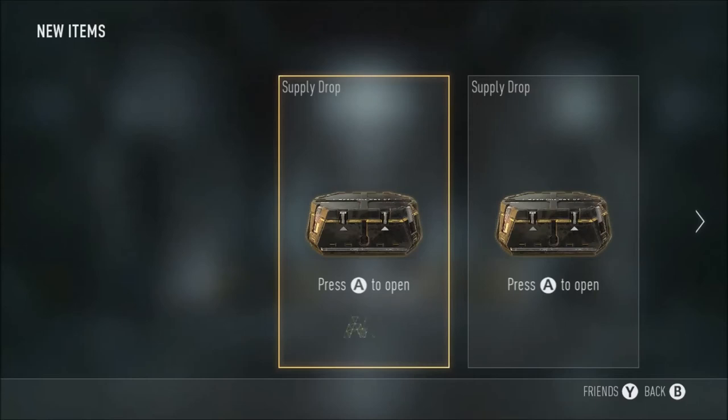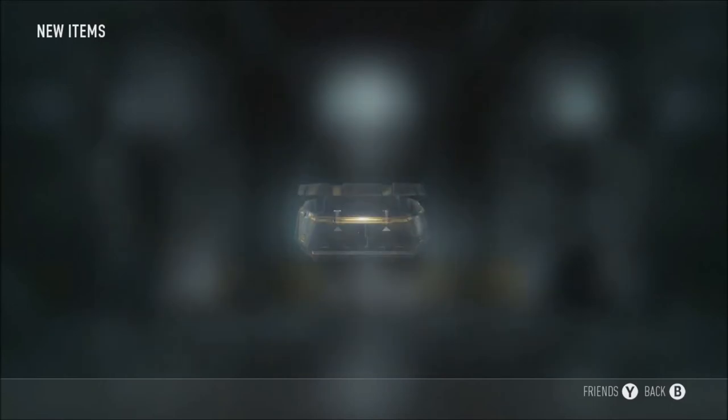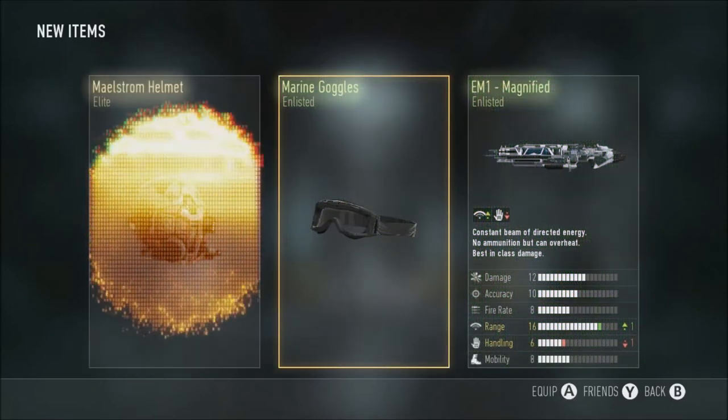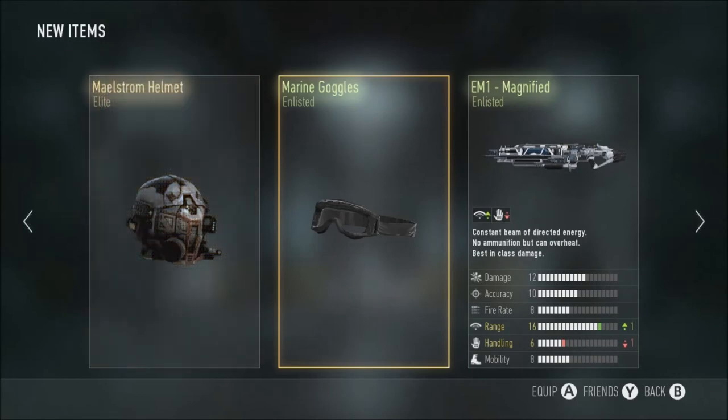I'm probably gonna buy the armory upgrade thing. All right, next supply drop — let's see what we get. Third one: marine goggles, EM1 Magnified, and a Maelstrom Helmet, which is an elite, and that's pretty sick. I've already got that variant though; the EM1 does look pretty cool too.